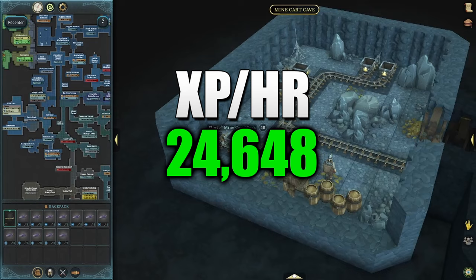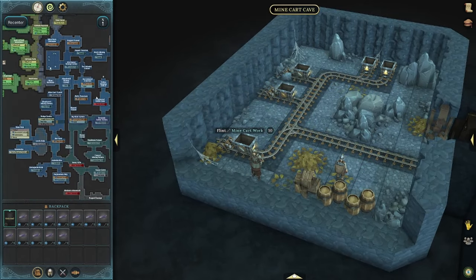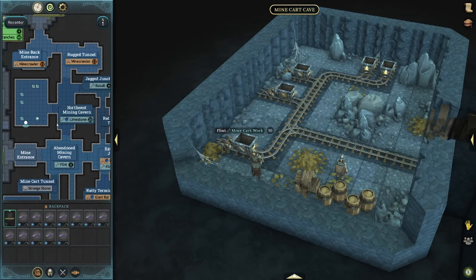Now we are at the second way to actually earn XP through mining, and this is going to be called the Minecart Cave. You can actually see it here on the map in the northwest section of the Mine of Mantuban. The options we have are: flint minecart work, iron minecart work, basalt minecart work, limestone minecart work, and the fossils minecart work.